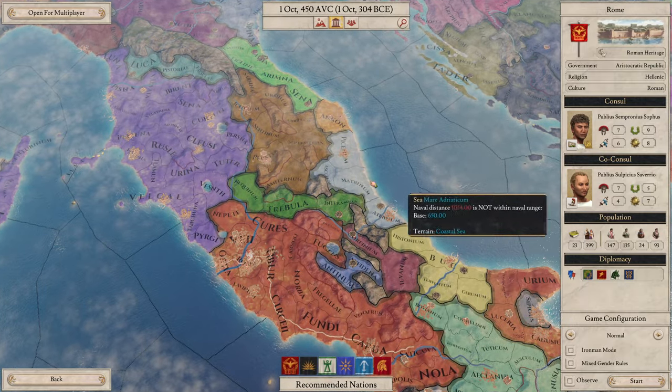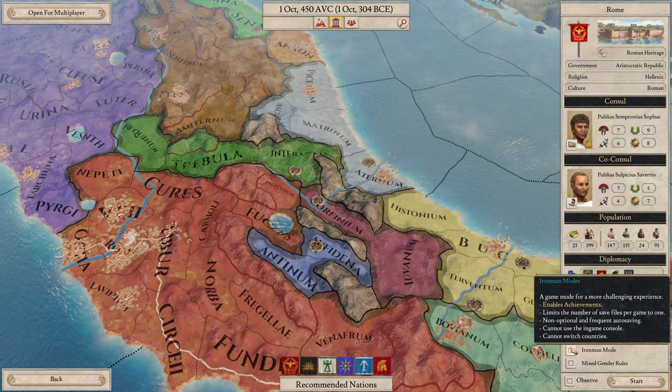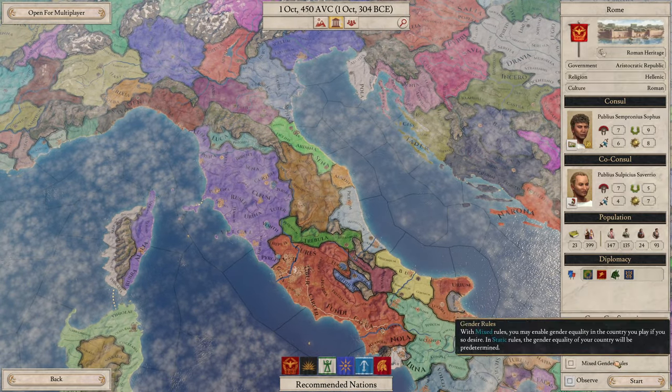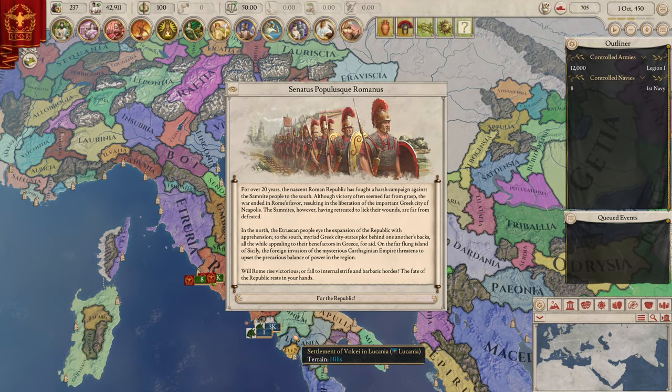Who should we try this out with other than Rome? They added the console and co-console a while back. We have all these stats — we're going to do iron man mode. We have all these recommendations at the bottom but we're definitely doing iron man mode, and we have some description here of our nation.